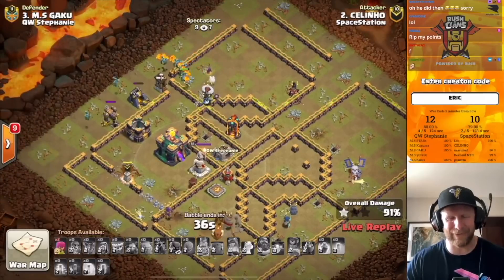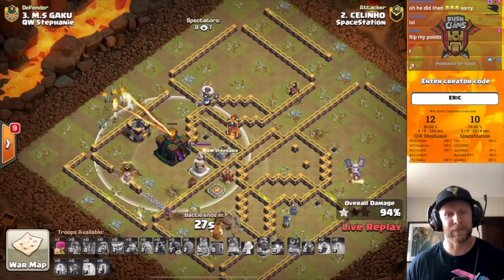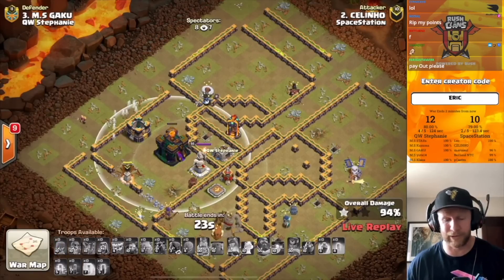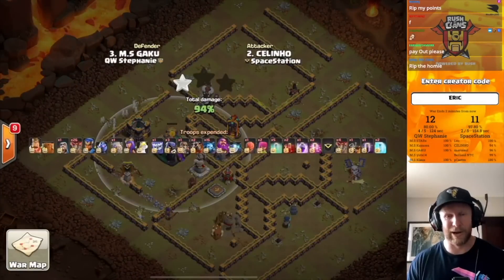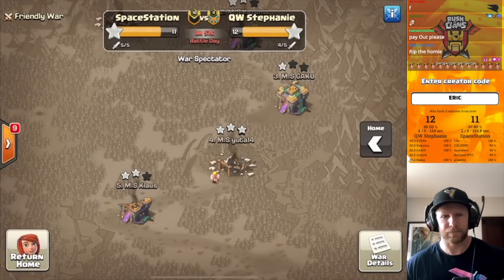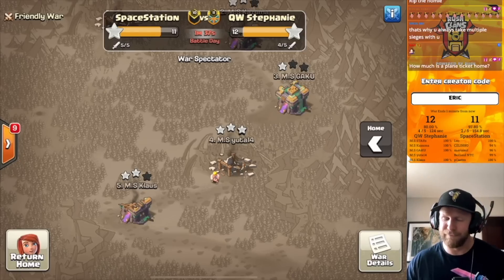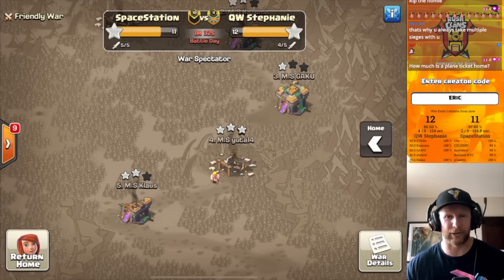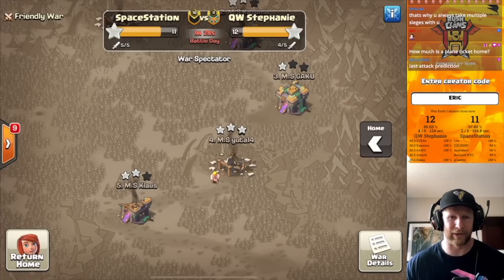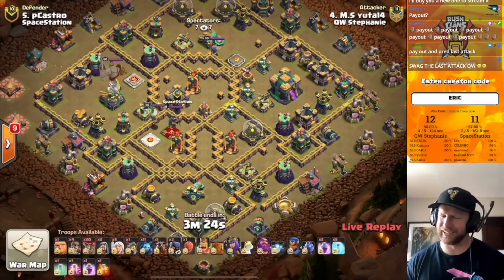It looks like this win is going to go to the Queen Walkers, which means I unfortunately won't be able to cover the next rounds as I'll be on a plane heading home from California. But whoever emerges from the lower bracket — whether it be Space Station Gaming, BPT Esports, or Bad Singer — they'll have to beat the Queen Walkers twice. This win very likely determines the tournament winner and makes the Queen Walkers the champions. It's not guaranteed yet, but we are going for the perfect war. Cheer on the Queen Walkers as Yuda comes in to close it out.